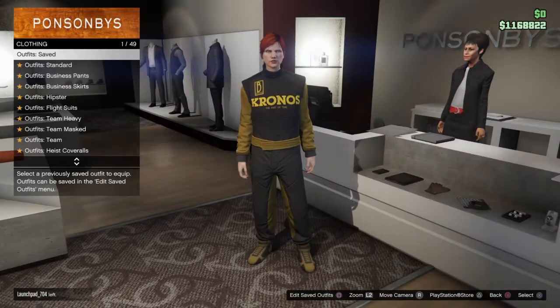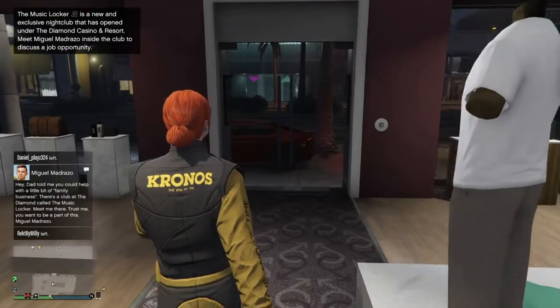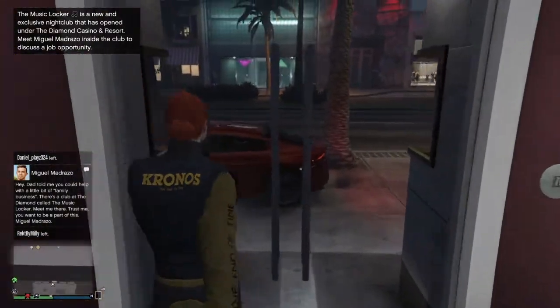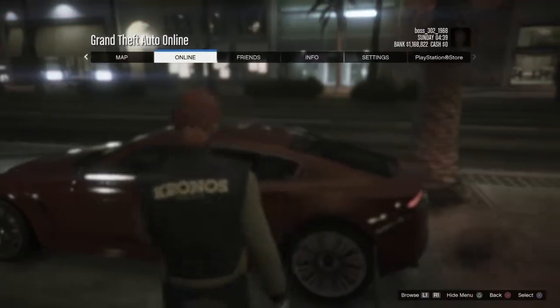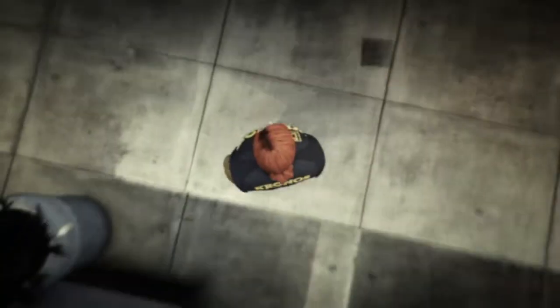As soon as you do that, all we're going to do from here is just go ahead and back out of the clothing store. We're going to go to Pause, go to Online, and you're going to start up Creator, and I'll meet you guys in the Creator screen.